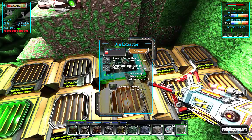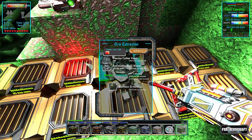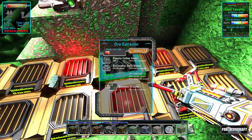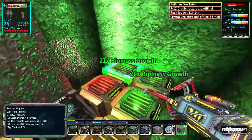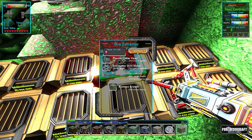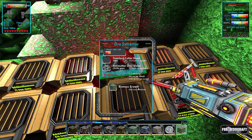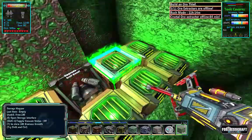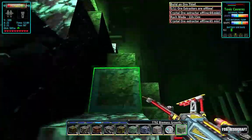Look at that - chewing through that power. 400 left. That's the sound of Arthur running low on power. There we go - drill stuck. Okay, that should do it. I got all of it. Biomass: 77.92 - not bad.